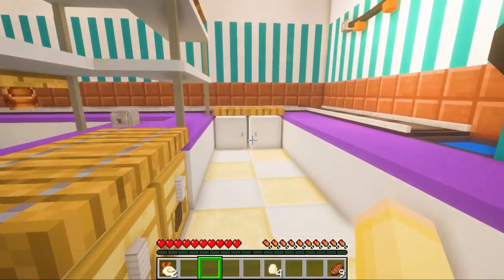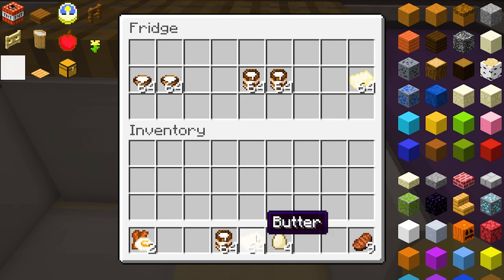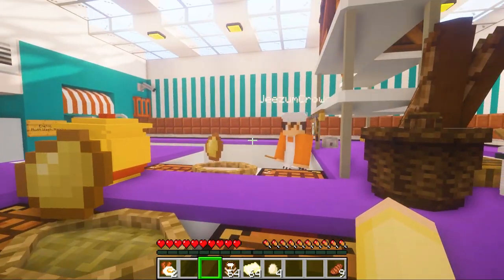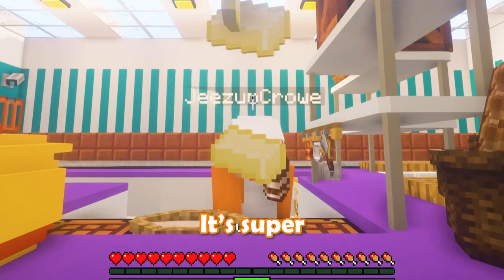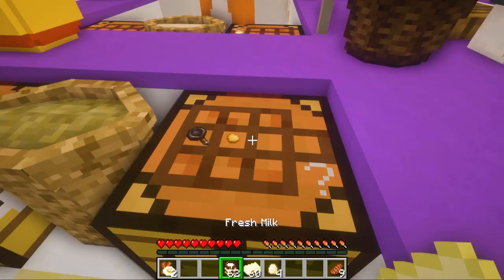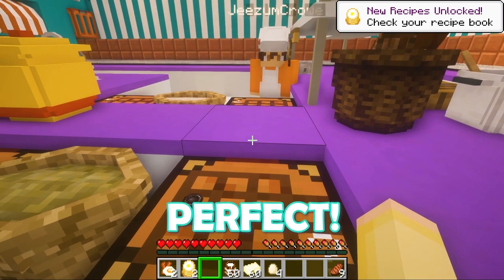Next let's make the pancakes. So you get the batter, I'll get the milk. I just grabbed a bunch. And then let me get this for something else because we're going to make waffles too, so we're just going to grab everything. One, two. It's super industrial nonstick batter. And here is the milk. Fresh stack of pancakes. Perfect.